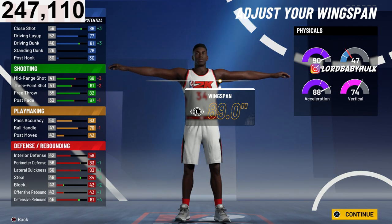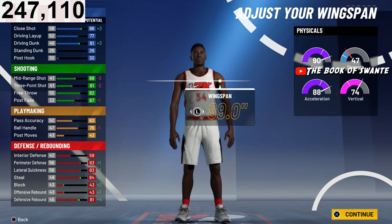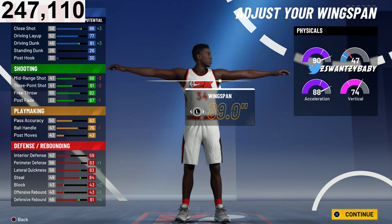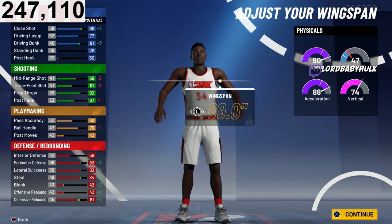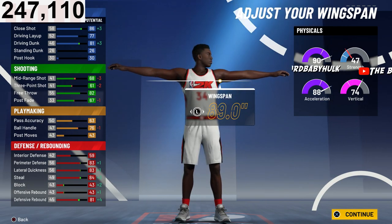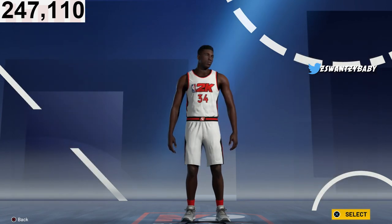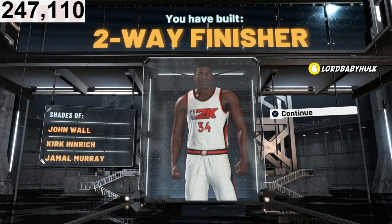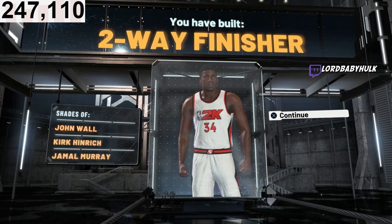Ball handle is 76, so you're going to be able to speed boost. Speed is 99, ball control is 76 — I'm not sure of the exact overall needed to speed boost, but this is going to be the best safest lockdown to make. If you suck at the game or you're a casual player, I wouldn't suggest this build — I'd suggest the perimeter lock build I'm making in a couple more videos. The build name you get when you plug all this in is something like Two-Way Finisher.